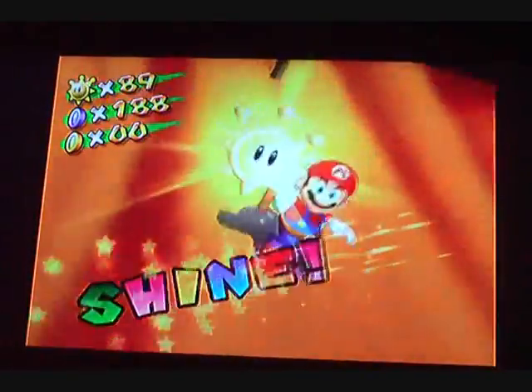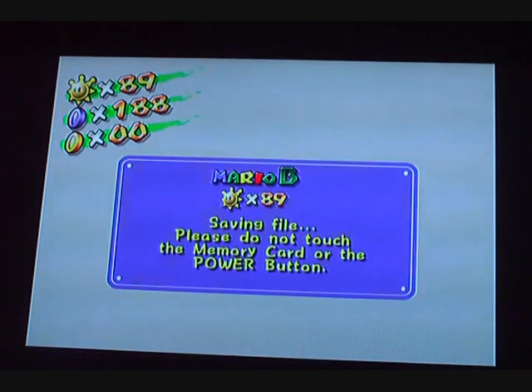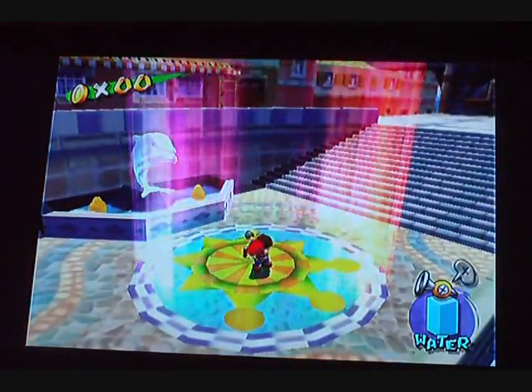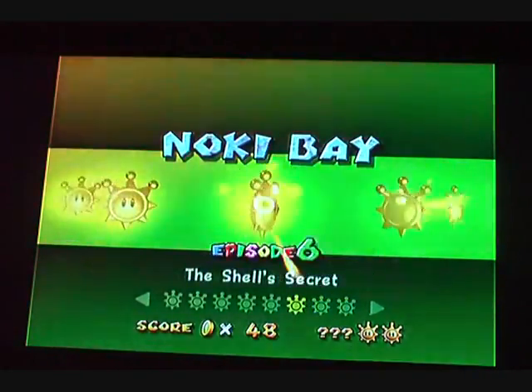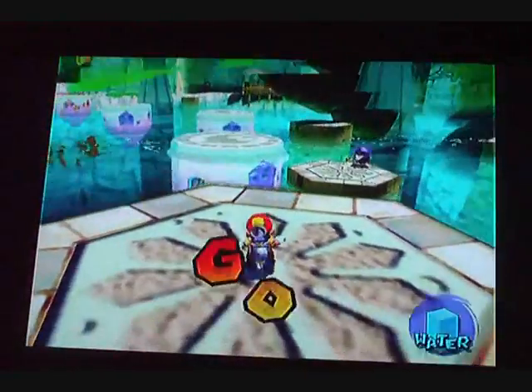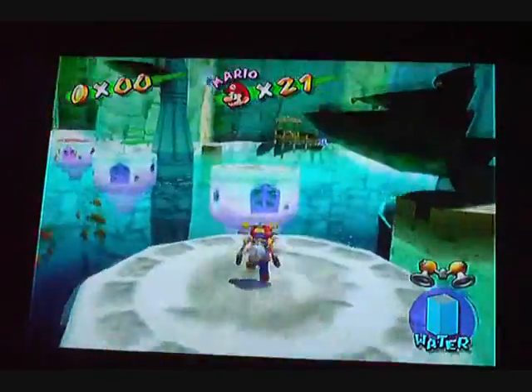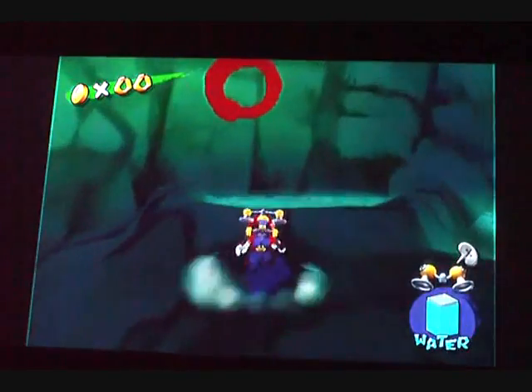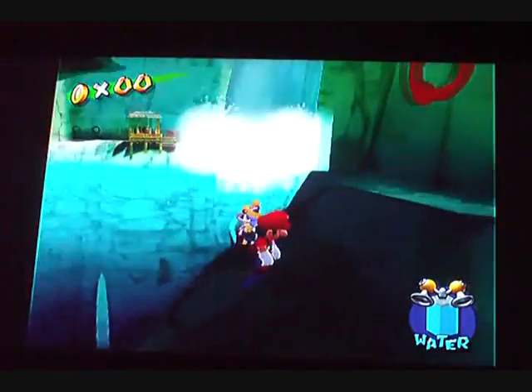Excellent. Okay, now to get a hundred coins and get the rest of the blue coins. Episode 6 makes it so easy — it's like a one-stop shop. And also these circle scribbles, they only appear in Episode 6.